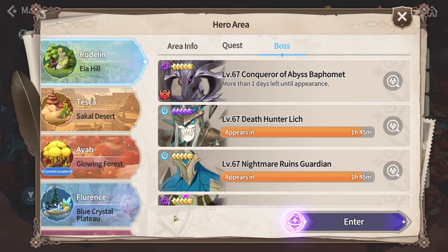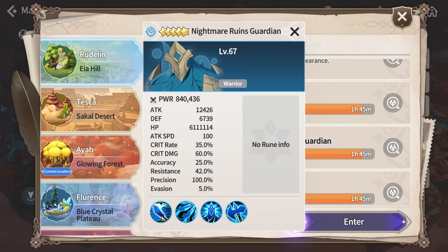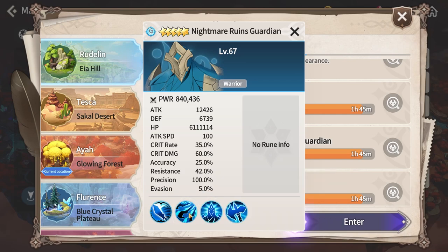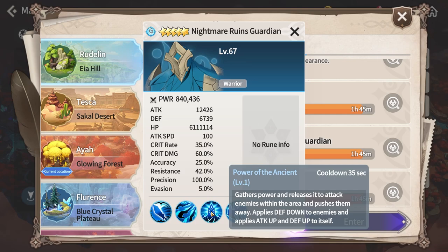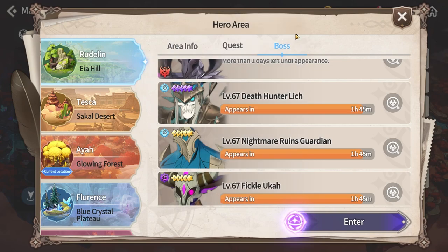The second boss in this area is the Nightmare Ruins Guardian. This one will be the easiest boss out of this region in my opinion. The second skill will apply defense break and the third skill will apply defense break to you and attack up and defense up to itself. It is preferable to have a strip if possible. If not, at least make sure you are running Shushu, which will allow you to permanently keep immunity and not receive any debuffs — and if you do not receive any debuffs, the damage you take from this boss will be very minimal.